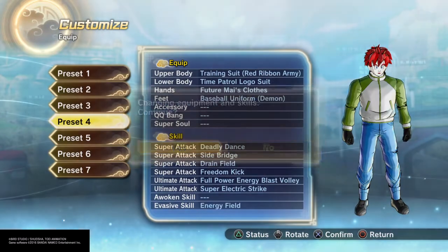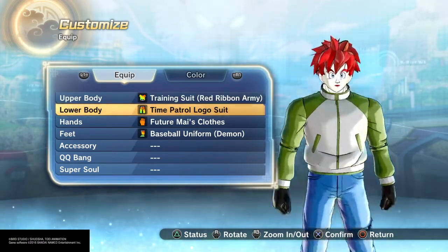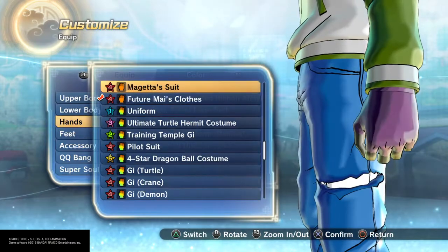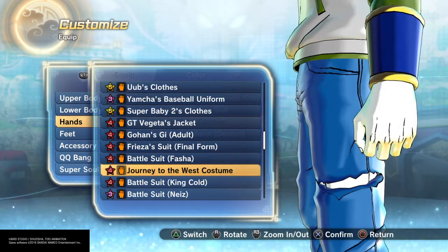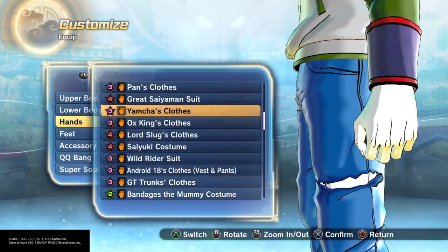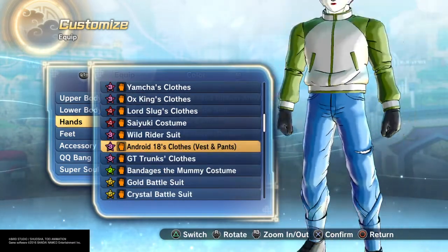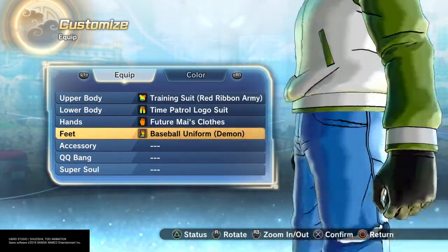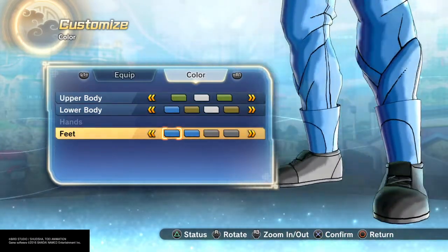Number four is Android 17's Super costume. I use the Red Ribbon top of course, and the lower body pants. Futurmize gloves — if you don't have Futurmize gloves, those are in the DLCs; I suggest using his sister's gloves, Android 18's — those also work. Then baseball shoes to complete the pants, perfectly blended. Gray or black for coloring — it really doesn't matter.